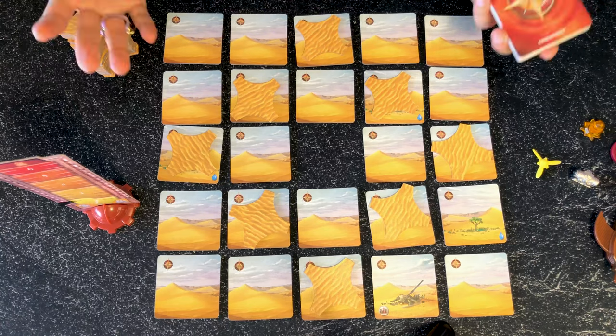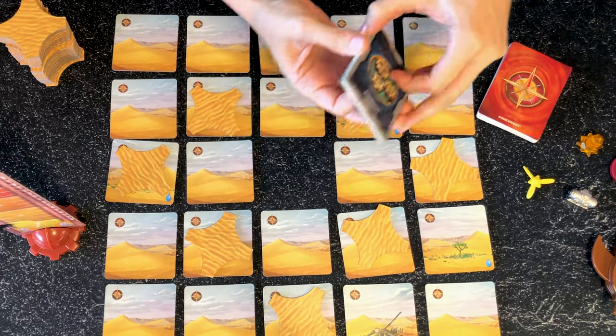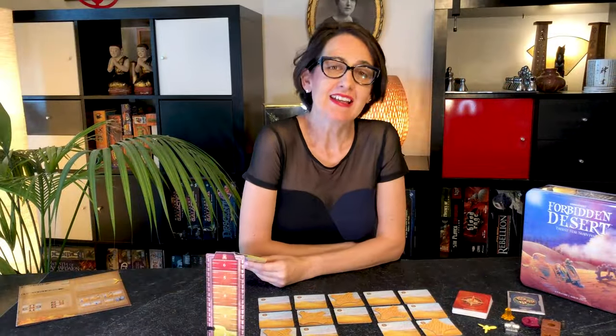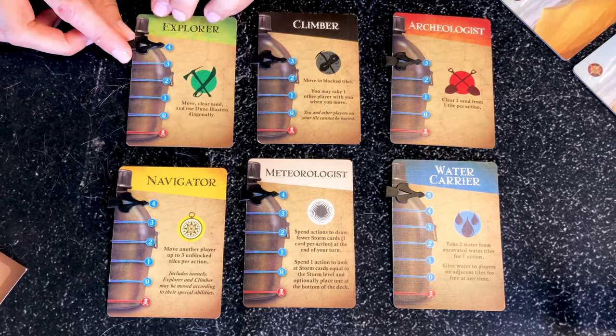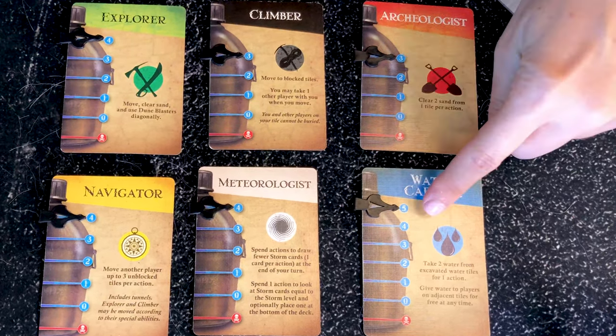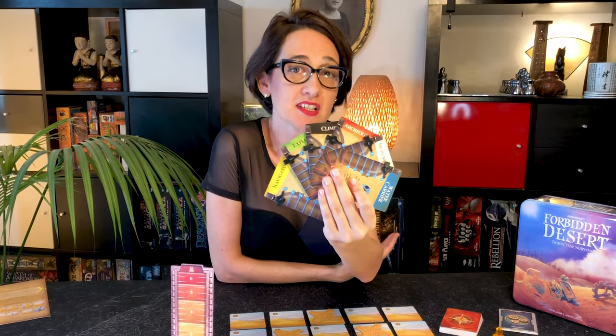Finally, divide all the cards into three piles: storm cards, special item cards, and character cards. The game says to pick a character randomly, but you can also pick the character you want to play. The player who starts is the one who is the most thirsty in the group. For each character, place the marker showing how much water you start with — always the maximum, though some have more than others. All six characters are quite different, so it's important all the players discuss their special abilities.